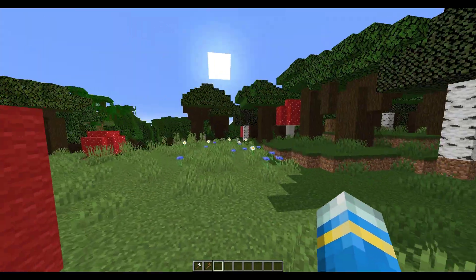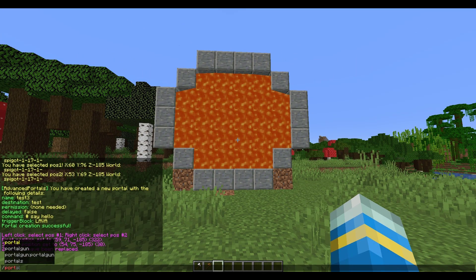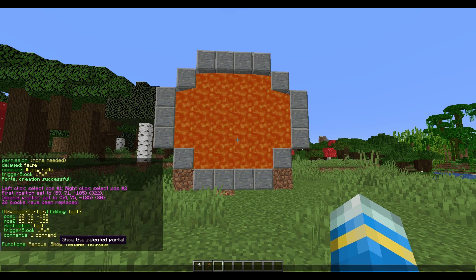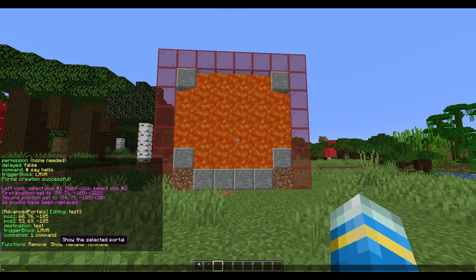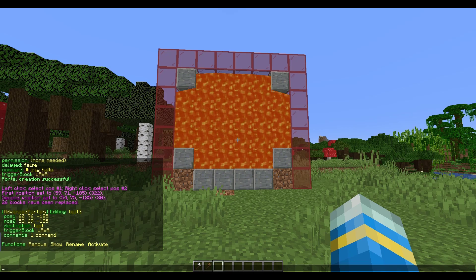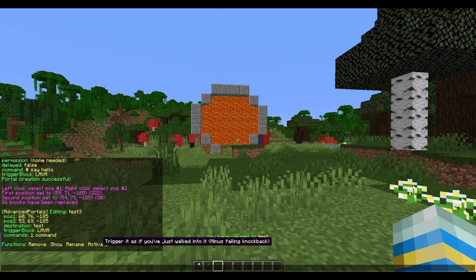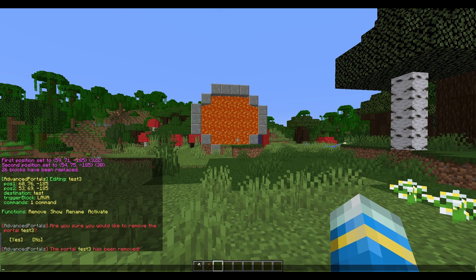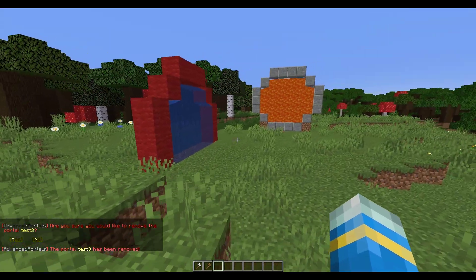Now if you do /portal edit and then 'test3', this menu will come up. If you hit 'show' that will show the area that is the portal, so you could change all of those blocks to lava and it will work — you don't have to make it a specific shape. You can obviously rename the portal, activate it as if you've just fallen through it, and then you can also remove it. And there we go, the portal has been removed. So that is how you set it up in game — very cool, very easy to use and customize.